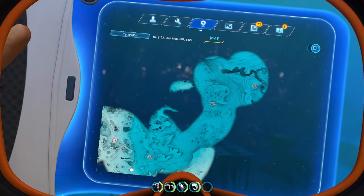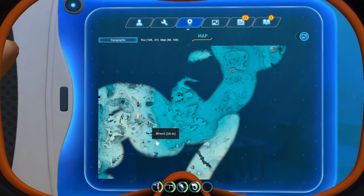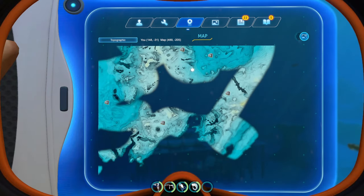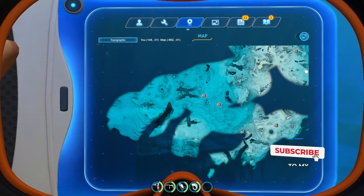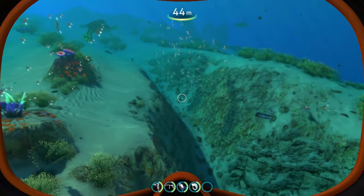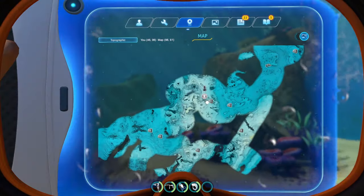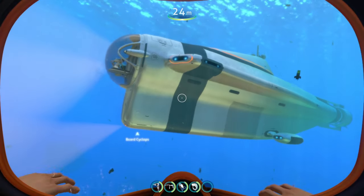We can see there's an alien event right here, and the map even tells you the depth that certain landmarks are at. We have a wreck over here at 188 meters, another wreck at 97 meters, the life pod, heat areas, heat zones, lava geysers — any of the major landmarks around the map. That is the Subnautica map mod, and I really like this one.